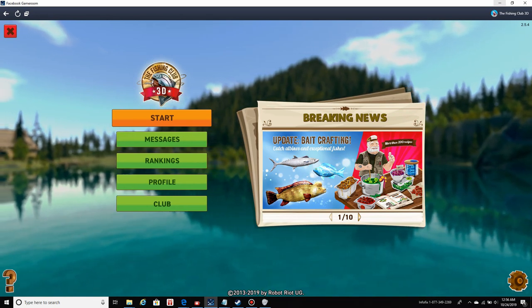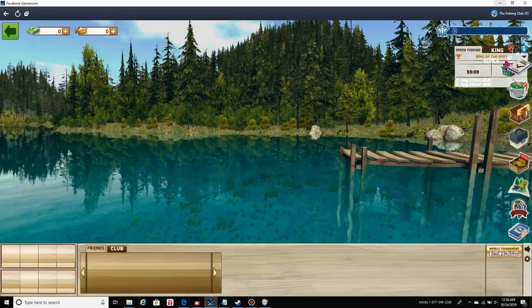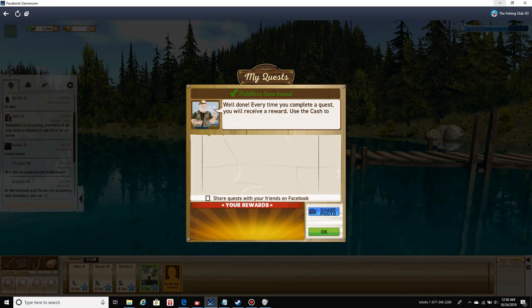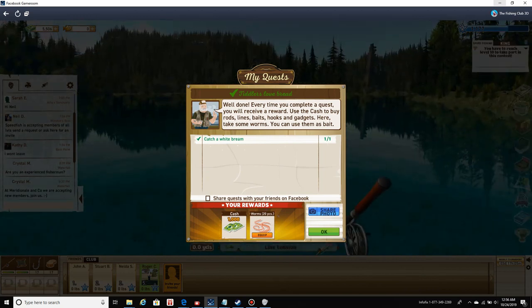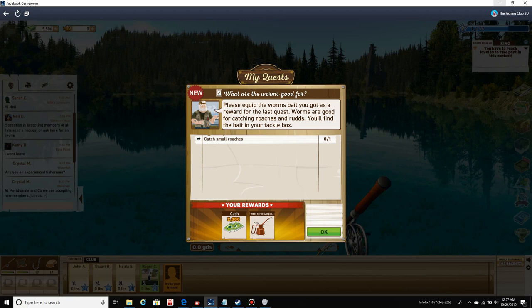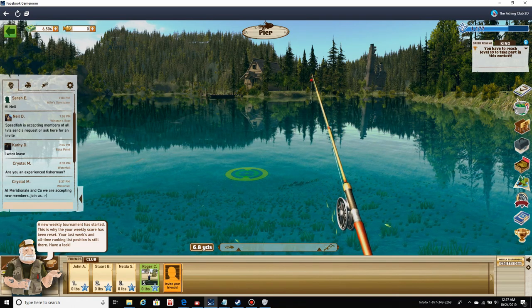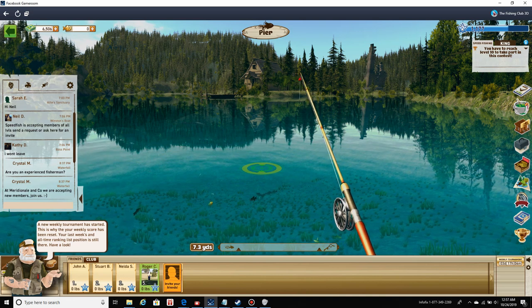How's it going everybody, today we're gonna be playing Fishing Club 3D, let's see how this is going. Starting quest: catch a white bream. Equip the worms bait you got as a reward for the last quest — worms are good for catching roaches and rugs. You'll find the bait in your tackle box. 200 cash and reel turbo. Okay, let's see my tackle box.